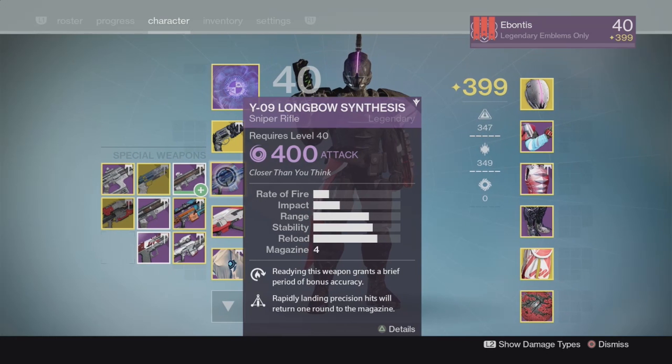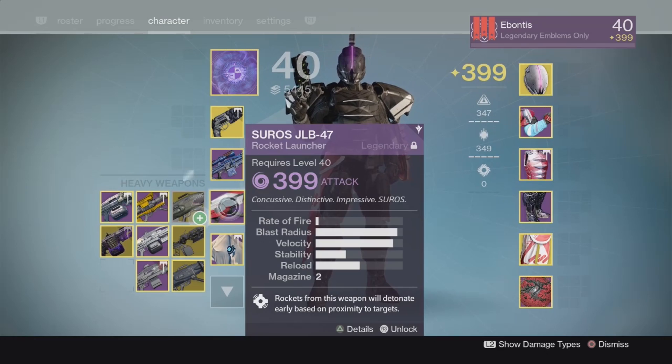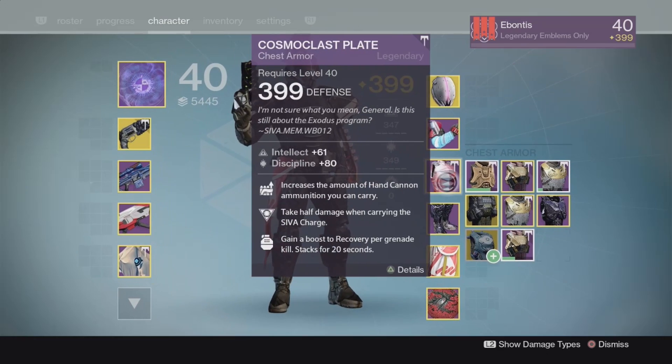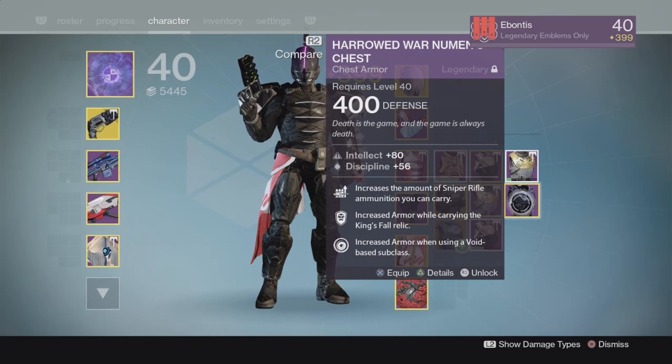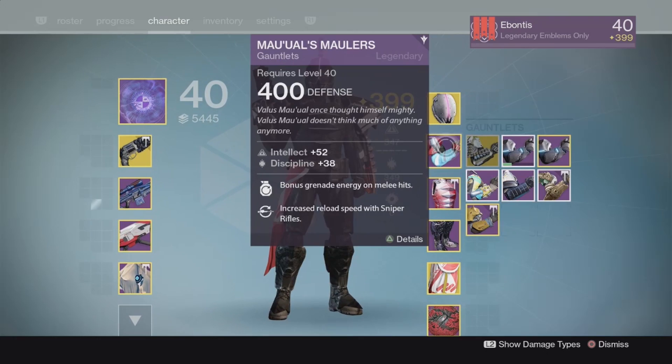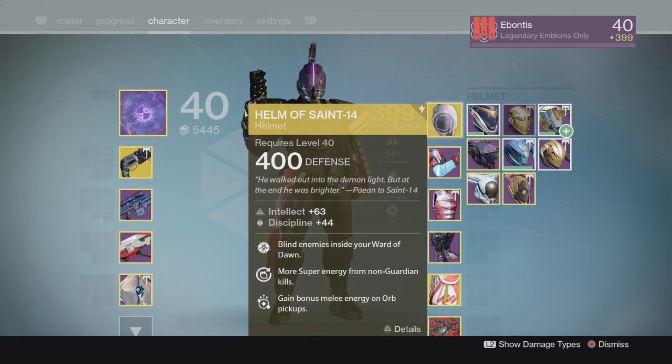Devil's Dawn just has more capacity. They nerfed Longbow Synthesis along with a couple of others in that archetype, basically just to balance those for PvP. I was also mixing up the armor to help with hand cannon ammo, but I did end up switching over to sniper rifle ammo later on — that was more beneficial.